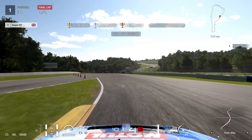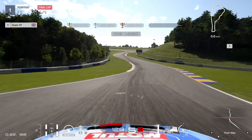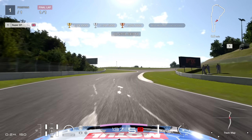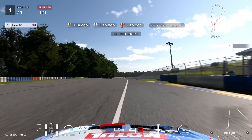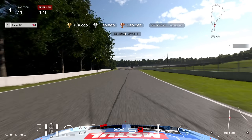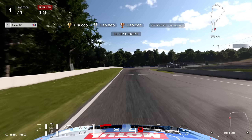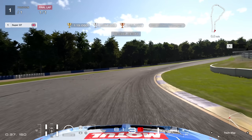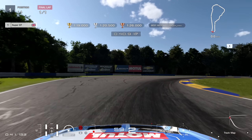It's a very fast and flowing circuit, especially this section of the track through the S's down the hill, then back up the other side, and then you've got this fast tricky left at the end of the first sector before you head into two 90 degree right handers, which then leads on to the back straight - inevitably always going to be the best overtaking place on the lap.